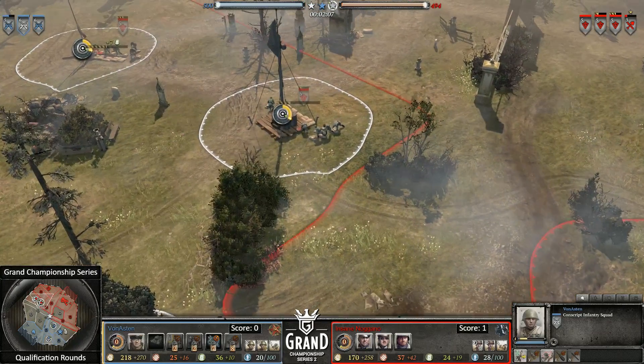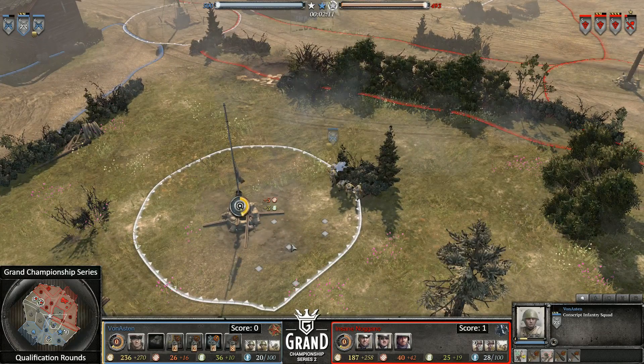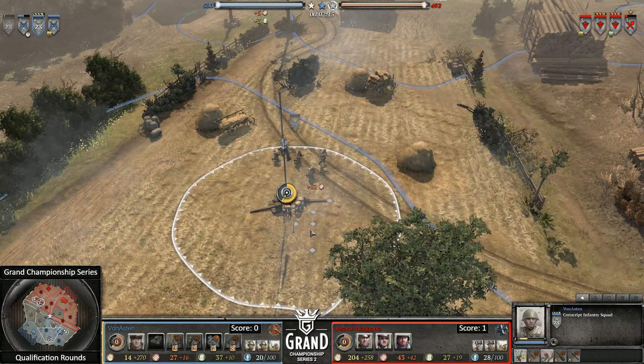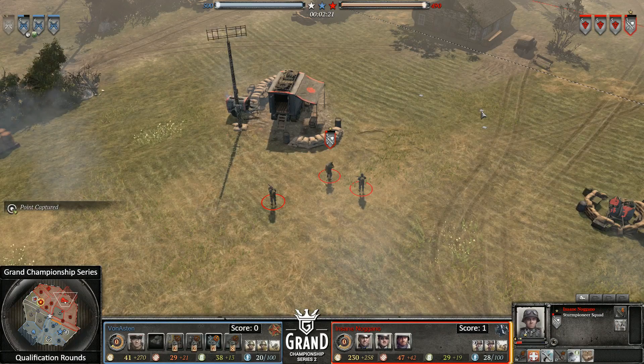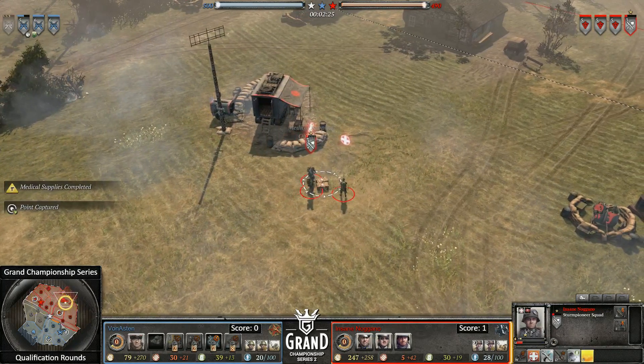Von Aston will be a little thrown there, prioritizing building the green cover other than capping. You don't want to be playing off the back foot like that, especially not with a unit as key as the engineers. Aston's going to be a little upset with that. There go the medical supplies — Stern Pioneers are going to be making use of that.